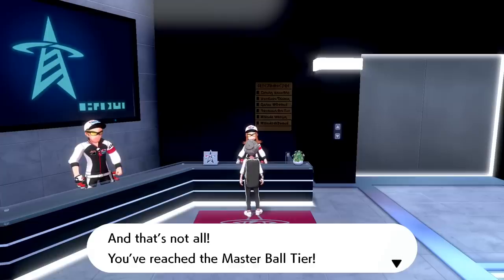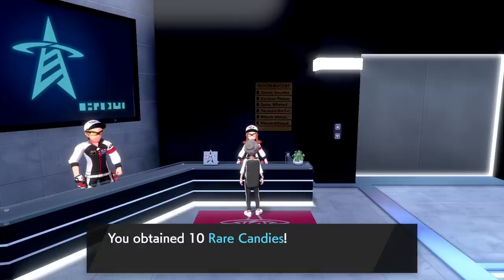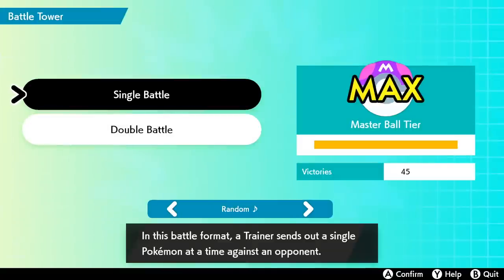I also want to note that during this entire process, you're given a bunch of rare candies, nature mints, gold and silver bottle caps, and over 200 battle points once you finish the final battle. Considering they reduced the price on almost all the battle shop items in this generation, you can basically buy all the remaining competitive items that you can't pick up in the overworld with just these points. After a total of 45 battles, we reached the Master Ball tier and completed all the major battles within the Battle Tower, with pretty much only one Pokemon.